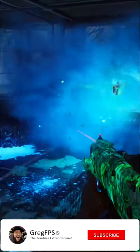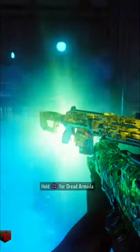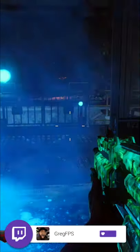Hey, what's up soldiers, my name is Greg FPS, and in this video I'm going to show you guys how to get the second gondola easter egg, which will give you a packed weapon or monkey bombs.